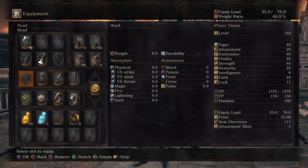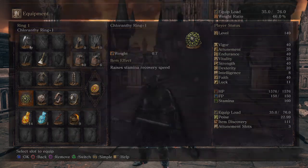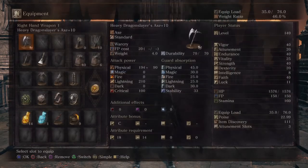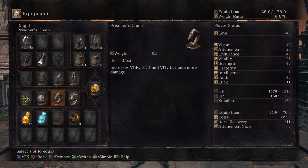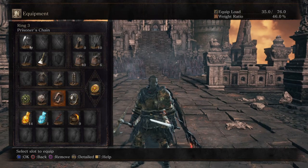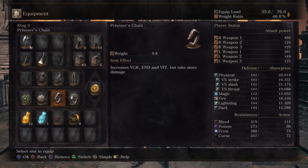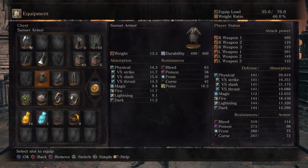As for rings, I'm using Chloranthy Ring plus 1 — I have been through New Game Plus 1 with this build, as you can see because I'm carrying an absurd amount of souls right now. Chloranthy Ring plus 1, Hornet Ring for that boost to critical hits, Prisoner's Chain for the all-around stat boosts, and Havel's Ring plus 1 for the weight ratio increase.